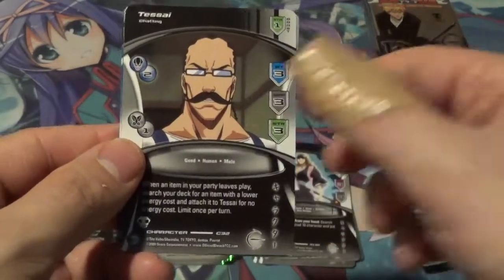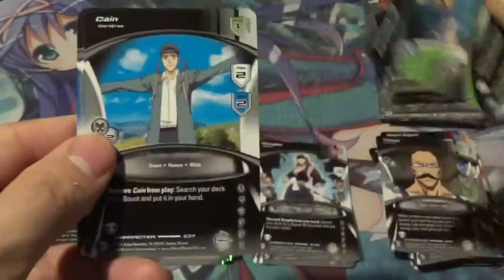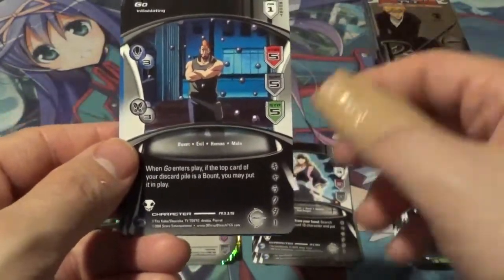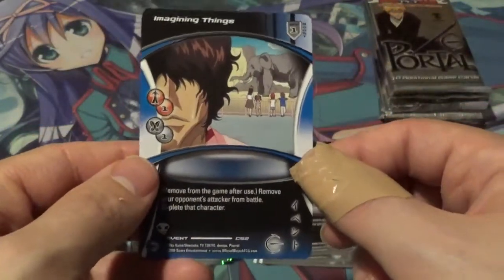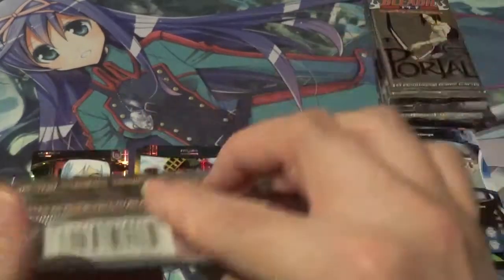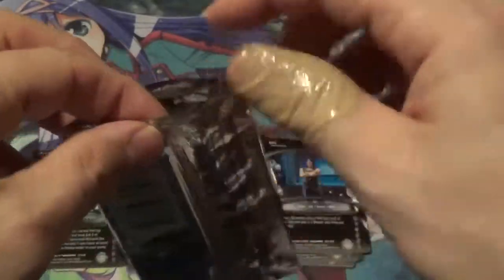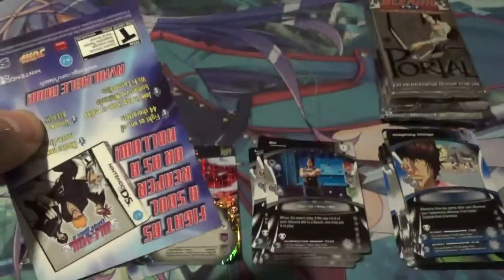Aramaki, Tessai, parking lot, Cane, Calm Down — that looks like a very cool card. That's our rare. And Imagining Things is another common. So that pack did not have a holo — you're not guaranteed a holo in every pack. Although it seems like Portal's set has a higher ratio of holos in their packs.